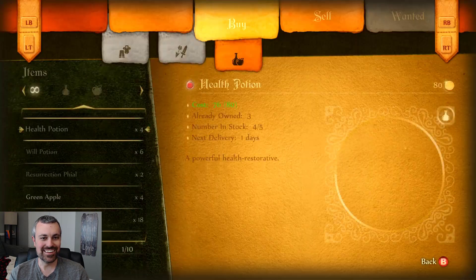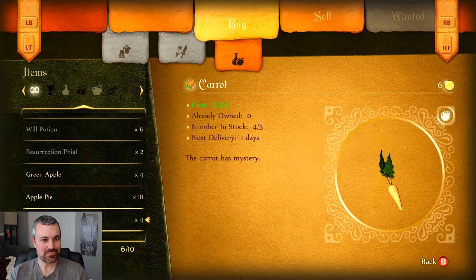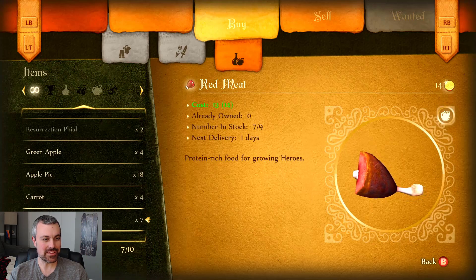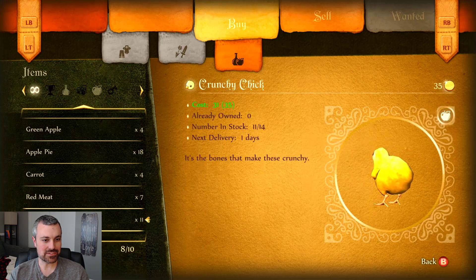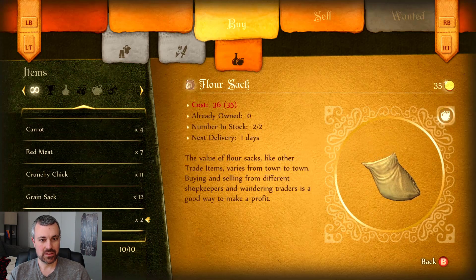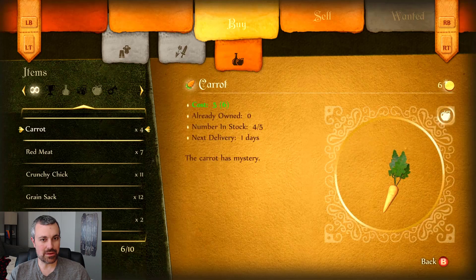Let's see what this wandering trader has. He sells potions, will potions, resurrection phials - yeah, I can't afford all this. He's got 18 apple pies on him - the guild master would attack you in the night if he knew! Red meat - it's just like a big old Flintstones chicken bone, looks like the Renaissance Festival turkey drumstick. 'Crunchy chick - it's the bones that make these crunchy.' I don't like that. And there's a grain sack - 'the value of grain sacks, like other trade items, varies from town to town. Buying and selling from different shopkeepers and wandering traders is a good way to make a profit.' Same with the flower sack. We can actually trade sundries. For now I'm going to buy one of these mystery carrots and call it.